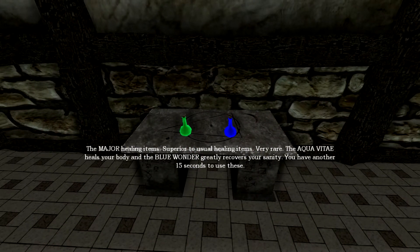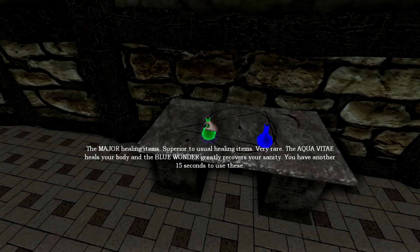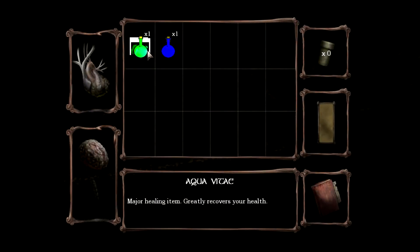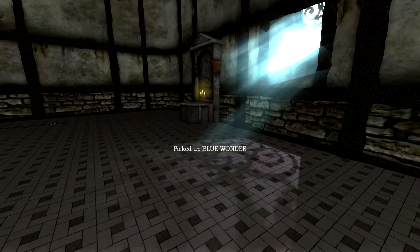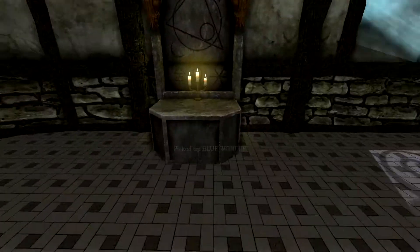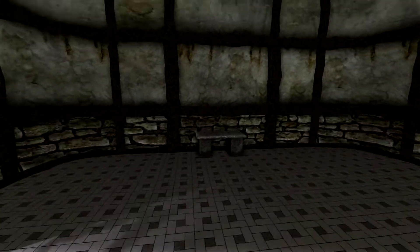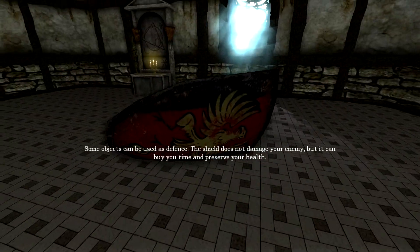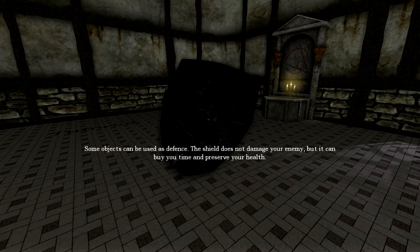The major healing items are very rare and restore sanity also. This is the major healing for health. The shield does not damage anybody, but can buy your time and preserve your health.